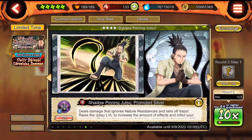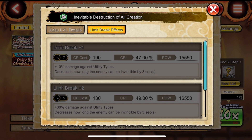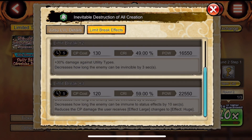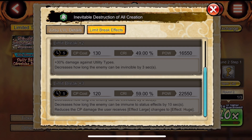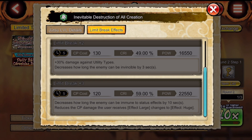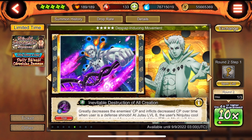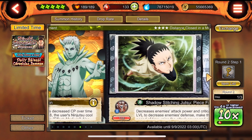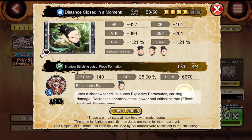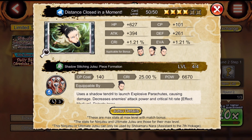At limit break three, Obito gets 30% more against utility types, decreases how long the enemy can be invincible, decreases how long the enemy can be immune to status ailments, and reduces the CP damage the user receives. He also gives invincibility and reduces the status ailment window. Against units like Kaguya who decrease chakra, it's going to do absolutely nothing to him - completely invalidating that attack.